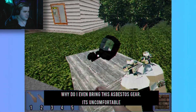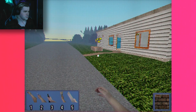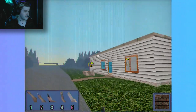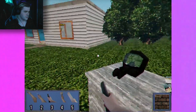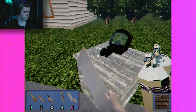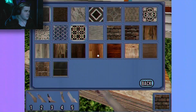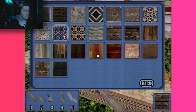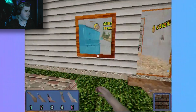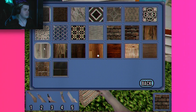Why do I even bring asbestos gear? It's uncomfortable. All right, so I've got different tools - tool one, hand, important tool, I got a screwdriver. I don't even know what that is, a scraper. And wood. All right, let's go deal with some stuff. Pick material - oh, I get to choose! Heck yeah. I don't know which part we're choosing for the thingy there, but I suppose I would want it to look pretty.